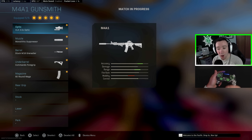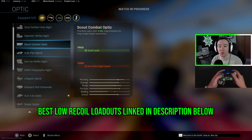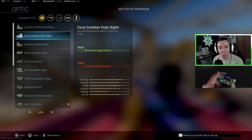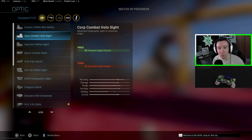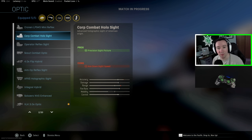One last tip for console players who struggle with recoil: instead of going with a higher zoom optic like a 3x, go with a lower zoom optic like a Corp Combat for MW or something in the 1.5 to 1.7x zoom range. A lower zoom on console FOV is going to be similar to what a 3x zoom is on 120 FOV, and this will reduce the visual recoil that console players often have trouble with.